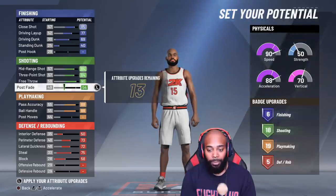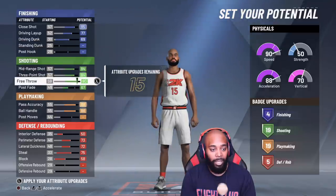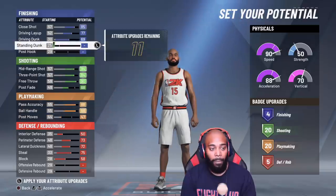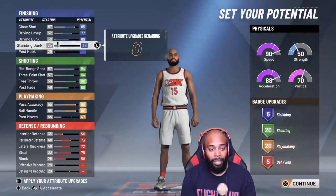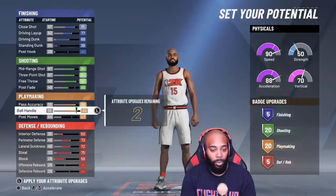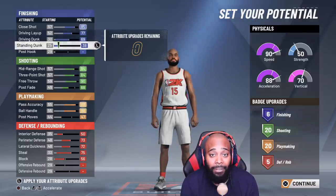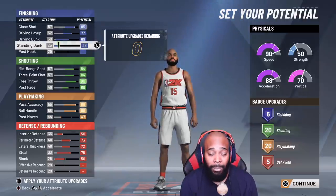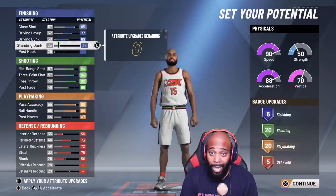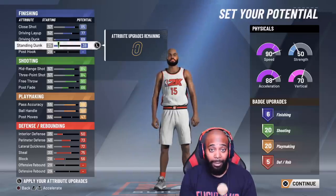We've got 18 attributes to play around with. I want to even everything out — I want to bring shooting badges up to 20. We'll take down standing dunk slightly and put 20 on playmaking. I could put everything back up to finishing but it would only give me five badges. So currently I have six finishing badges, five defensive badges, 20 shooting, and 20 playmaking badges. I know what you're thinking — put those shooting badges all the way up — but this build can slash, shoot, playmake, and defend, so I need my slashing badges and my defensive badges.